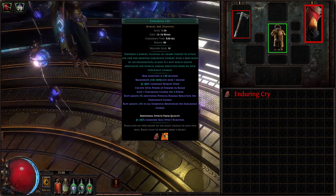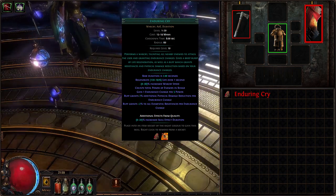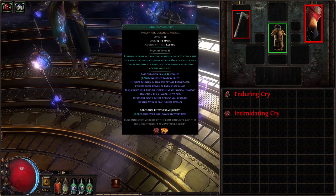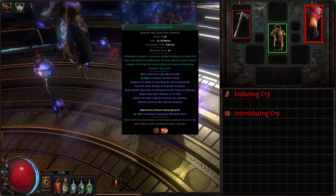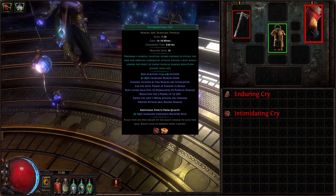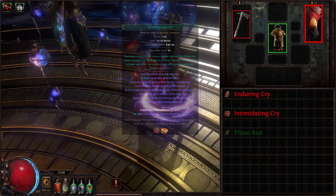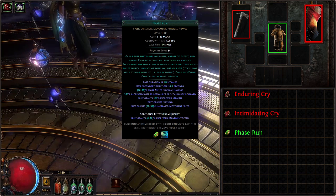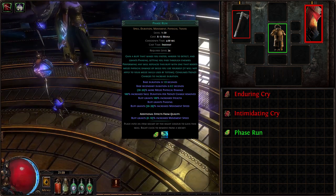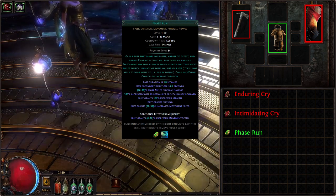Our first gem is Enduring Cry, a Warcry which grants us a big chunk of life regenerated over one second and grants additional physical damage reduction and elemental resistances per endurance charge — a massive increase in survivability. The second gem is Intimidating Cry, which intimidates nearby enemies making them take increased attack damage, makes our attacks overwhelm a portion of enemy physical damage reduction, and makes our exerted attacks deal double damage. It is essentially a 100% more multiplier to our damage — a must-have offensive option.